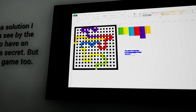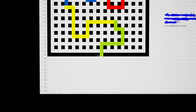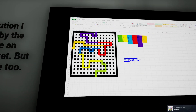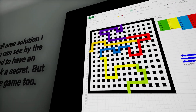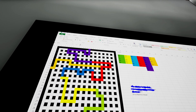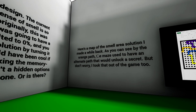Here's a map of the smell area solution I made a while back. As you can see by the orange path, the maze used to have an alternate path that would unlock a secret. But don't worry, I took that out of the game too. Or did I? I guess we could screenshot this maybe, just for later if I have to do the memory thing. I assume this is still the same exact path that you do take.